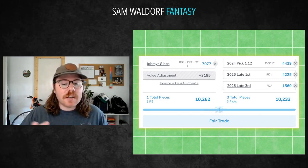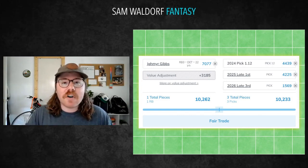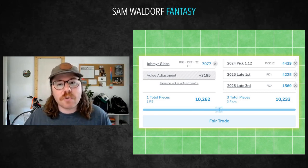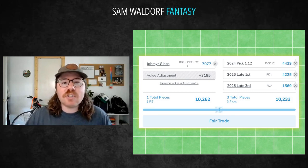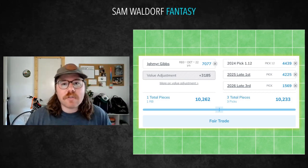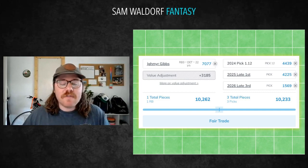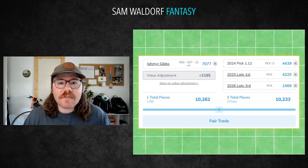Third idea is using some late picks — a couple of firsts: a 1.12 and a late 2025 first assuming your team is going to be good, plus a third — to go get Jahmyr Gibbs. I'd probably make that last one a second if I really want to go get Gibbs. This would be targeting a team that's trying to rebuild and maybe doesn't want to roster a running back in that timeline. I'd be willing to throw a couple of late firsts at them.